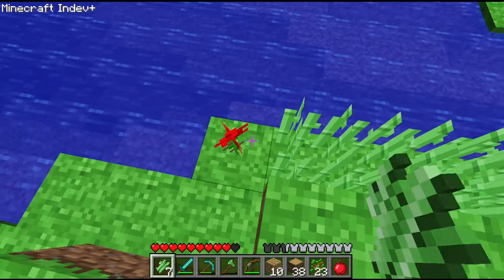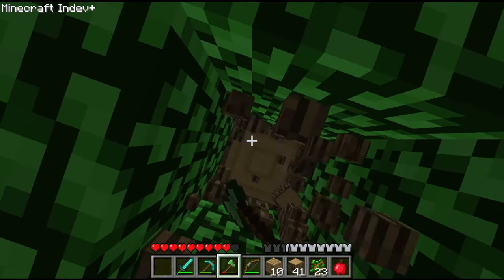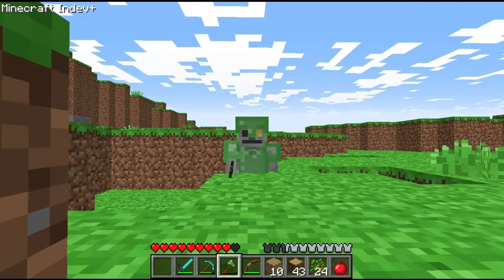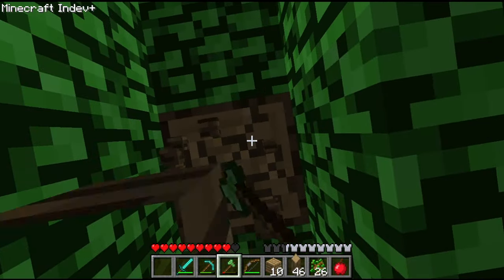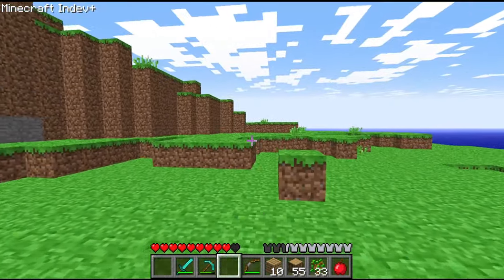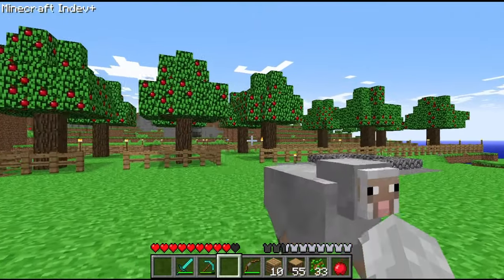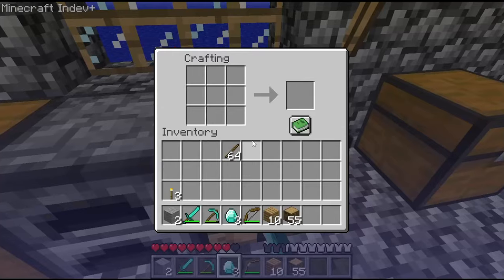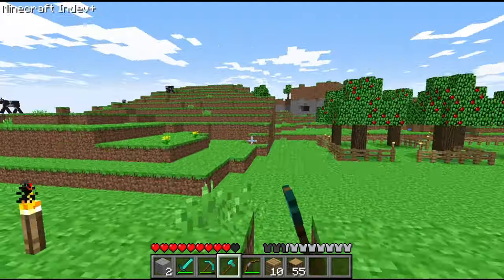Might as well replant this sugar cane because yes, there are books in in-dev plus. I'm not sure what I'm going to use them for, but they do exist. I guess we need a new axe. The orchard is looking nice — I absolutely love this. I have three diamonds, so I'm going to make a diamond axe. If this don't get the job done, I don't know what will.